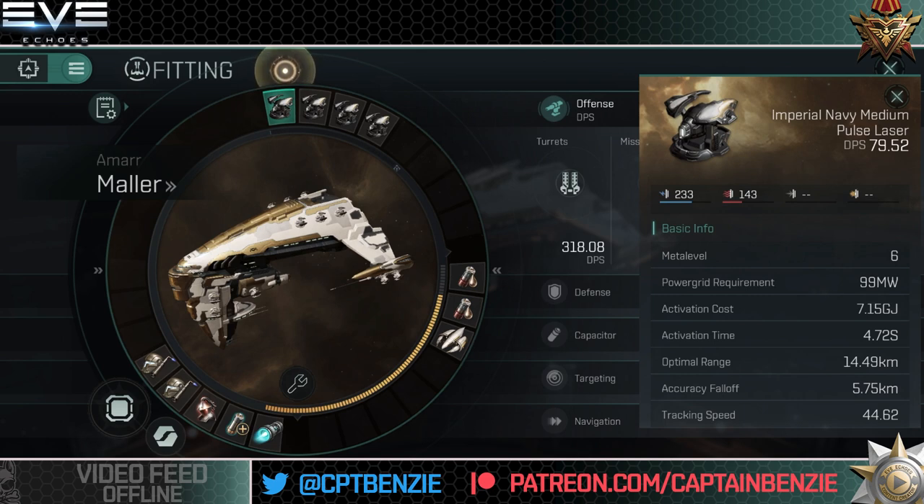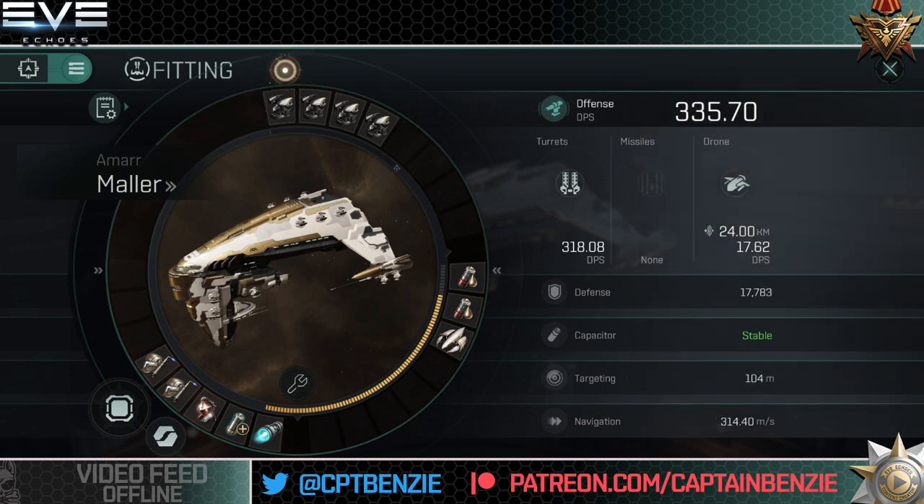The accuracy falloff is pretty short and sharp — you're down to 50% effectiveness at about 20 kilometers out, and at 25 kilometers you may as well be doing nothing. You ideally want to be sitting at least at 15 kilometers, if not slightly closer. Being an Amarr ship that uses lasers, despite having a decent capacitor, it is still prone to running dry due to how much capacitor lasers use.